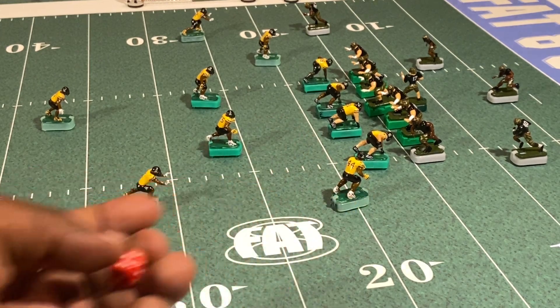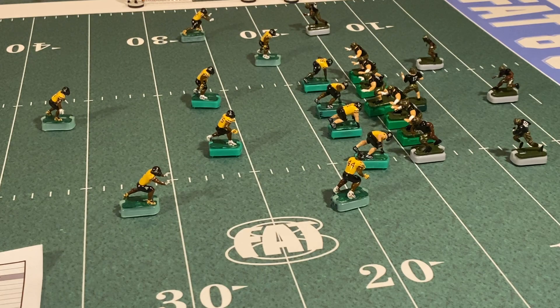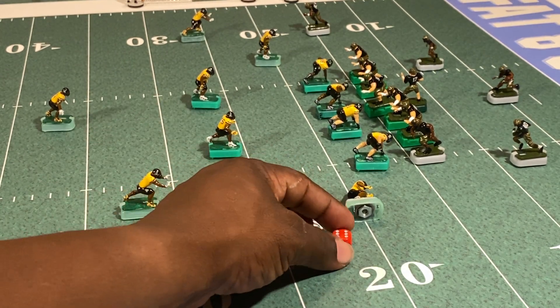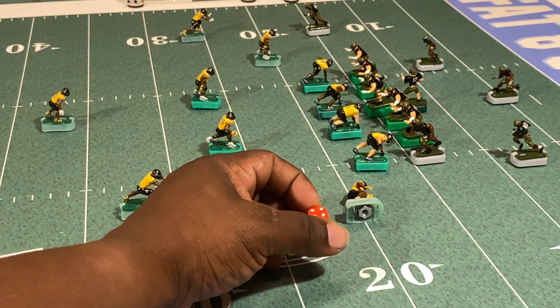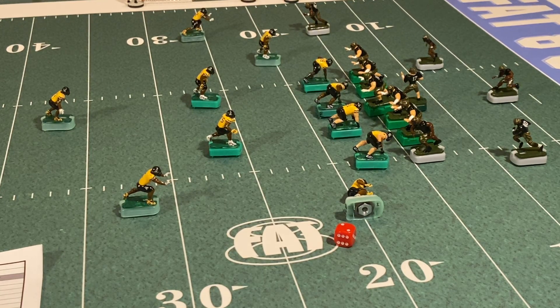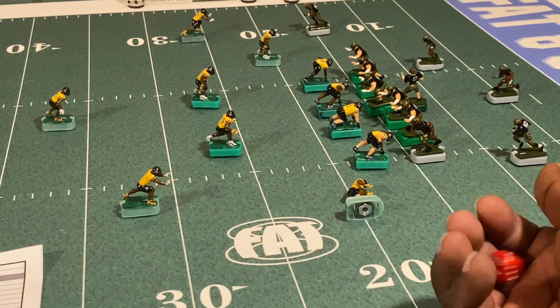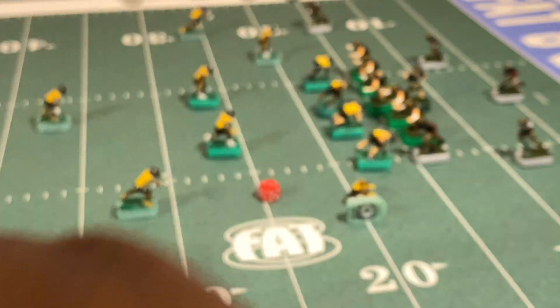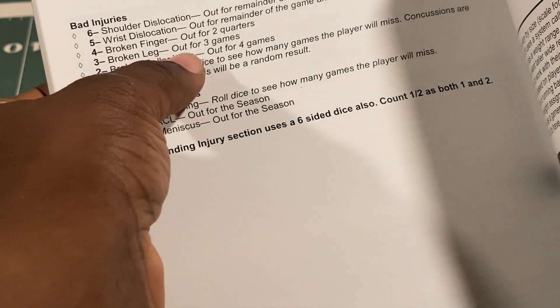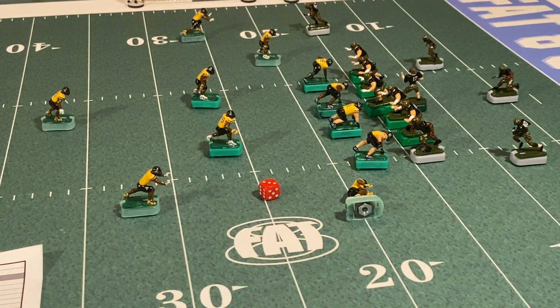Sometimes things can get bad. Let's say instead of a six, when rolling for severity we got a two — that's a bad injury. Under bad injuries in Appendix A, you roll to see what kind of bad injury occurred. I roll a three and I come over here to bad injuries — three means a broken leg, out for three games. That's what can happen to you over the course of your season.